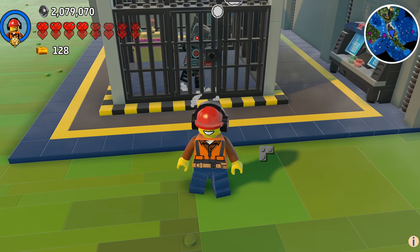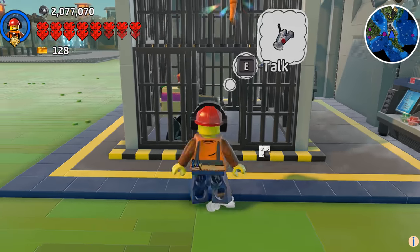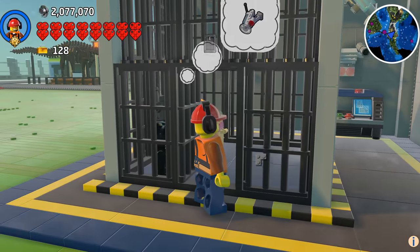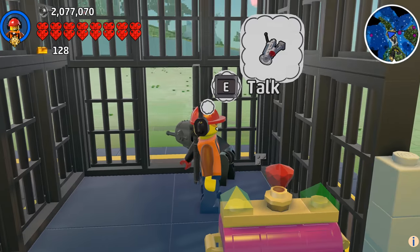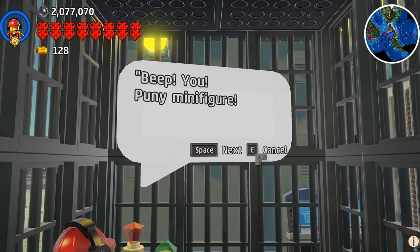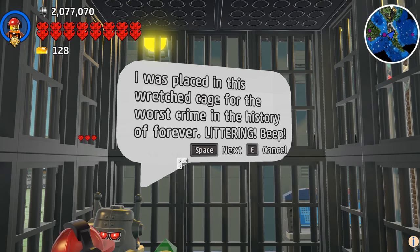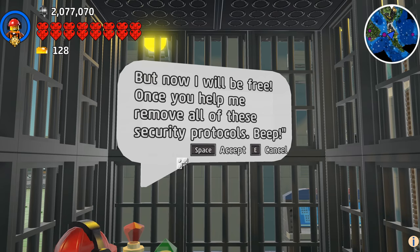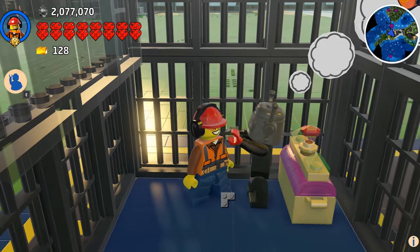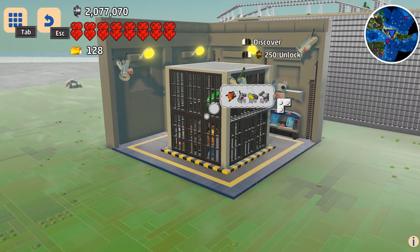Oh my gosh, he's already beating us up! No Max, put that fish away. He wants some security cameras? I think we can do that. Get away from the door. You puny minifigure! I was placed in this wretched cage for the worst crime in the history of forever — littering. But now I will be free once you help me remove all of these security protocols. He wants us to remove the lights and the cameras. Okay, I guess we can do that.